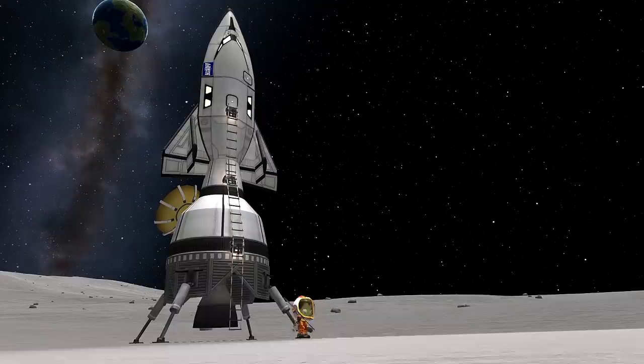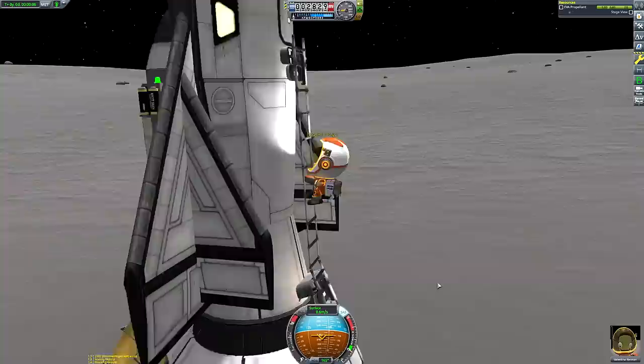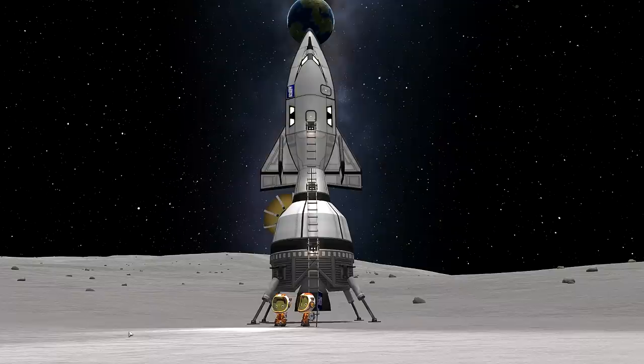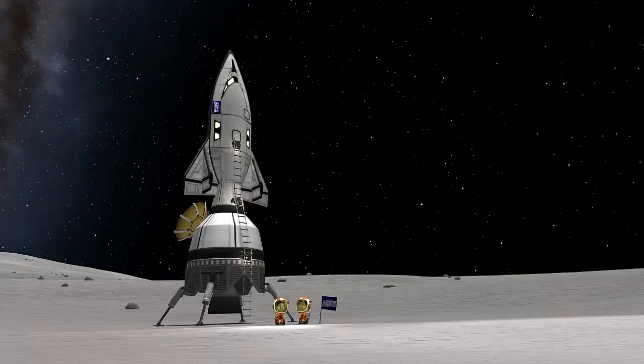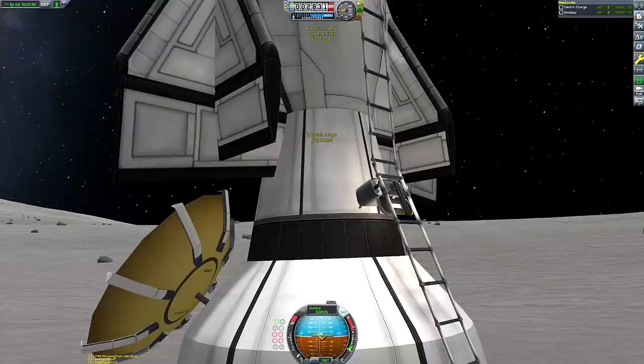We've been touched down on the Moon for quite some time and we've done all of our science experiments. Now we need to pose for our photos with the flag. One small waddle for Kerbal, but one giant stumble for Kerbal-kind, as Valentina goes to join Bob Kerman on EVA. Jeb and Bill are staying in the cockpit to keep all of the systems primed and ready for departure. We've got plenty of time for Valentina and Bob to collect all the data from the science experiments.